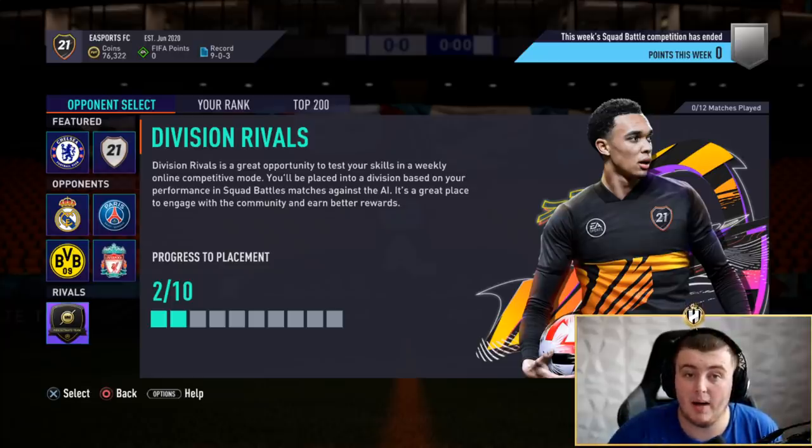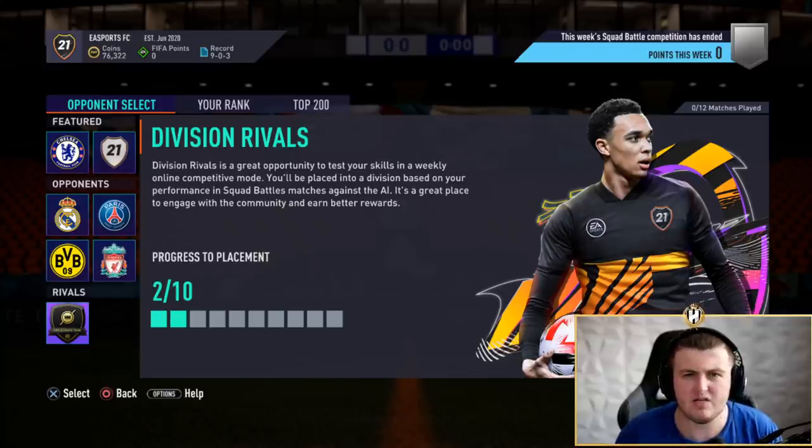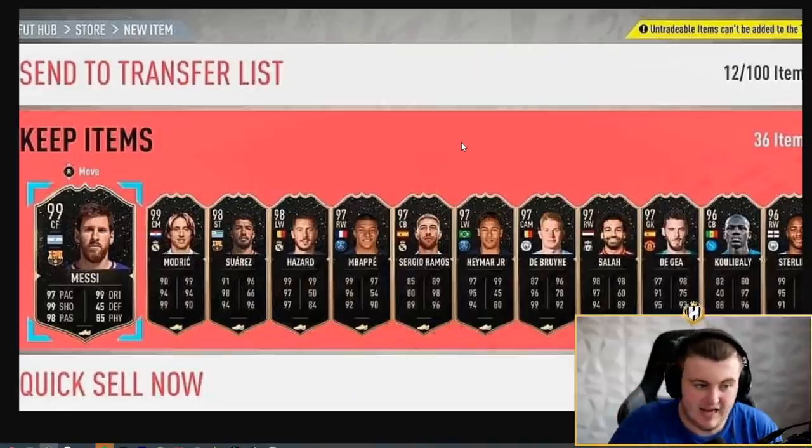When you load in, they give you welcome back packs. You typically get daily rewards — things like coins and packs. Last year they gave out an inform pack as well. This is an example from the FIFA 20 closed beta: an inform pack with team of the year players as informs — so you got Neymar, Messi, Modric, Ramos, Mbappe, things like that. EA gave this out to their players on the beta completely free.